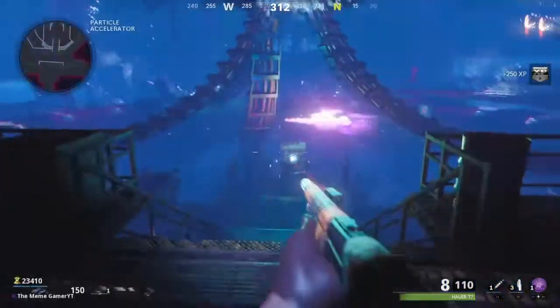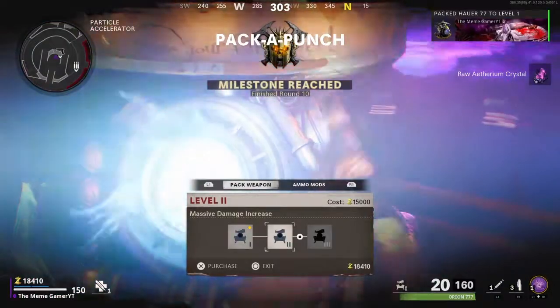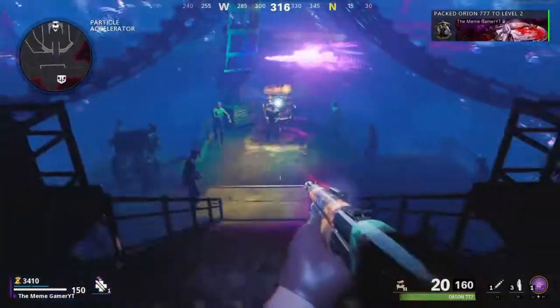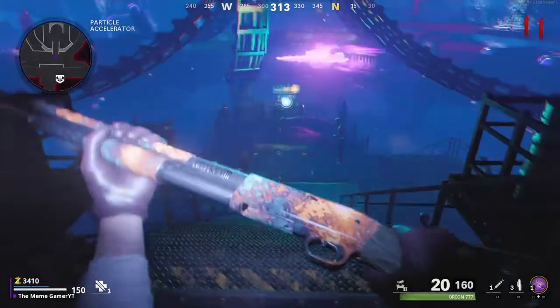The best part about this too is it gets you more parts just by doing that. By doing this, you should have enough to pack-a-punch your gun twice. Like, already, not even round — like first in round 11, first off round, you already have your gun green.